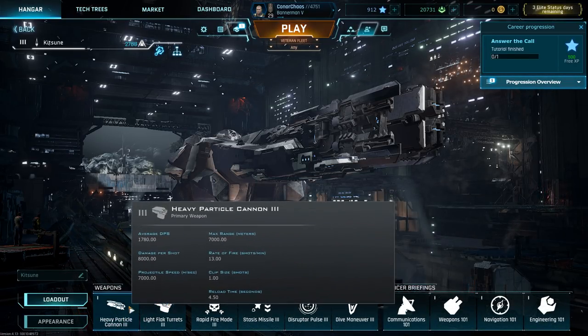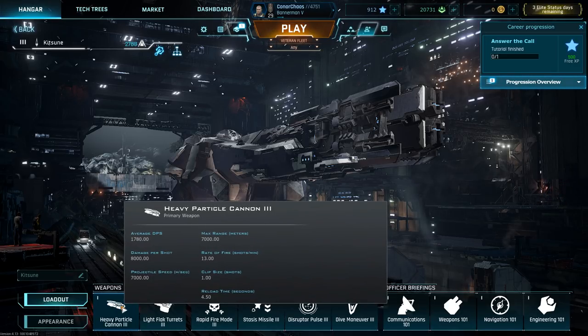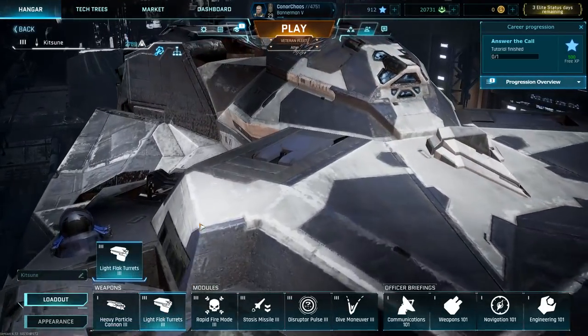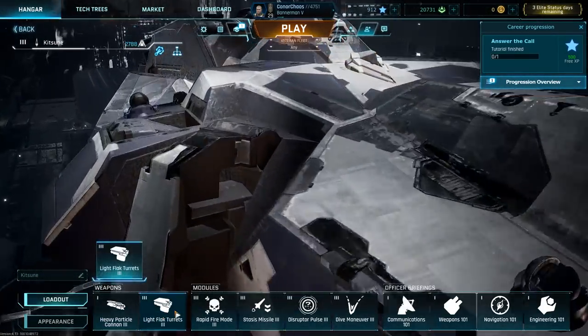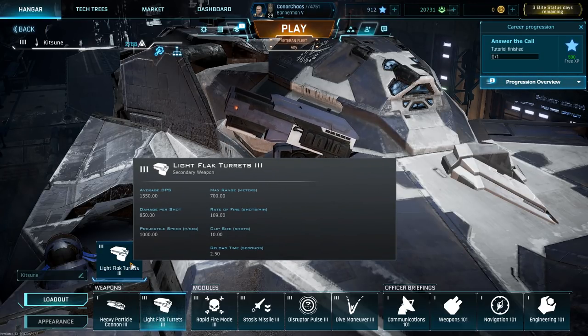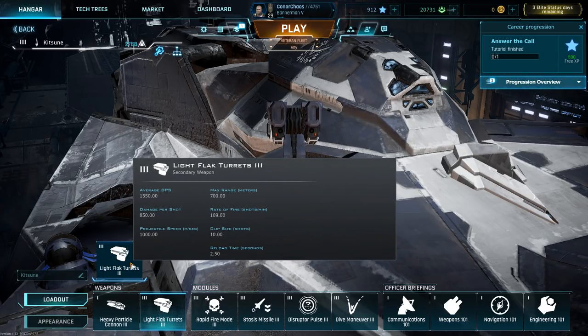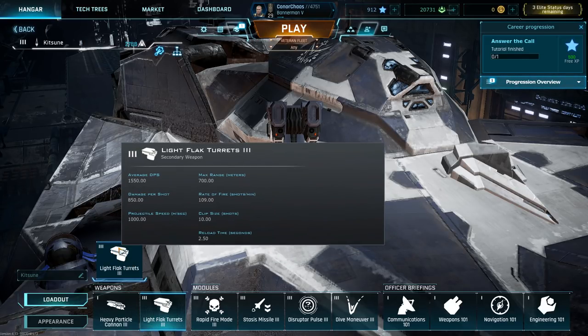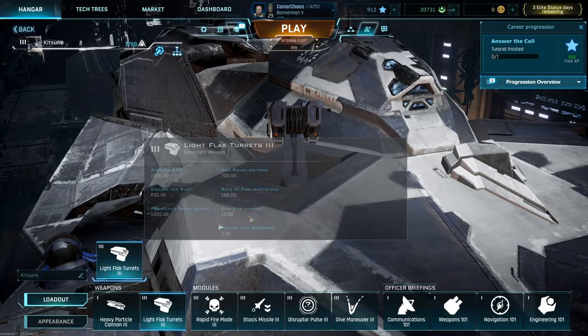Back to the Ballista and checking out its loadout. Heavy particle cannon already covered — it's not turreted by any means. The next loadout is the Fleck Turrets Mark III. They're not normal Fleck Turrets or heavies, so they do less damage but have a higher rate of fire, clip size of 10, 2.5 second reload, and a max range of 700. The DPS and other statistics you can look at yourself if you're into the math.